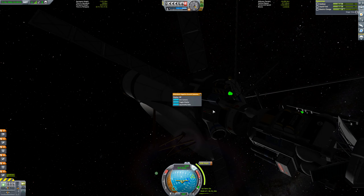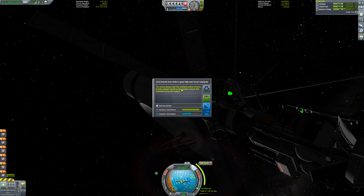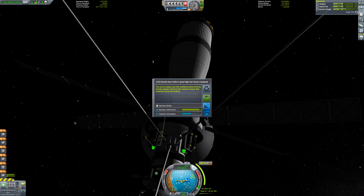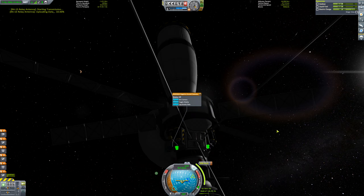Gravity data — the sensor passes over the mottled surface of Duna. Gravity appears lowest in the massive canyon that stretches across the surface. That's interesting if we can detect that from so far away — I won't question it. Let's transmit. Actually, I'm going to time warp forward a little bit just to make sure our electric charge is at max, because the gravity data is quite large and will be a bit of a stress on our electrical system. That took most of our charge, so I'm just going to time warp again to fill it back up.